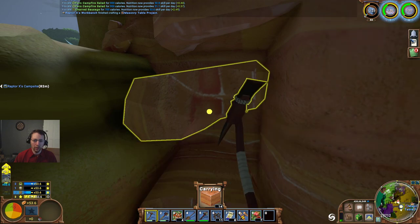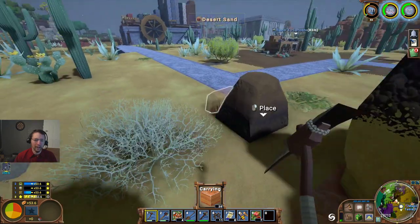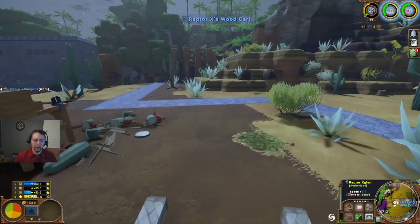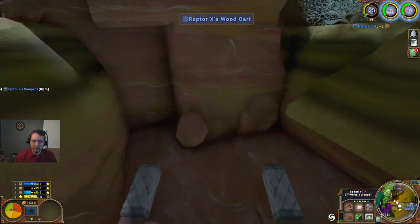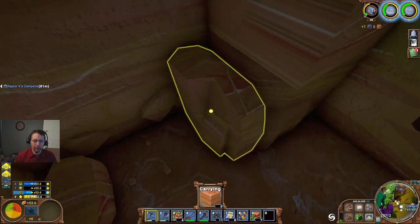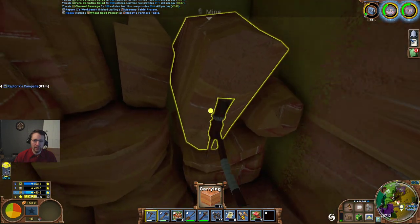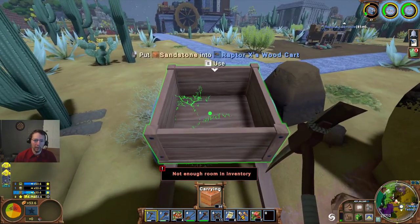I'm currently working on leveling my mining — there's quite a bit of lag — and getting the materials put together for my house. I'm going to get the cart over here because this is going to be much more efficient than running back and forth. I'm basically going to dig out a little entrance and then dig down into a mine to see if I can find some metal, iron in this case.